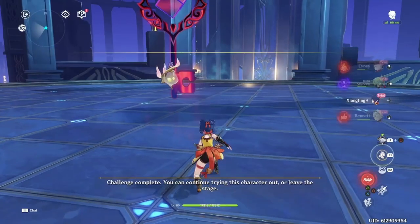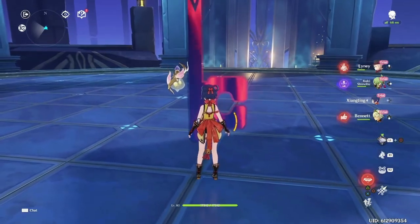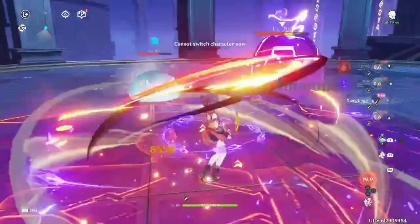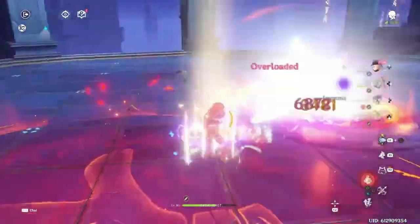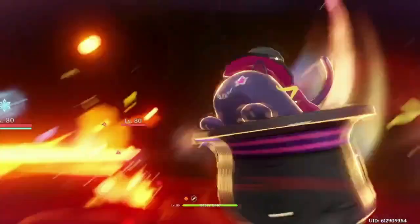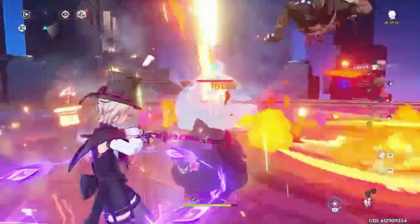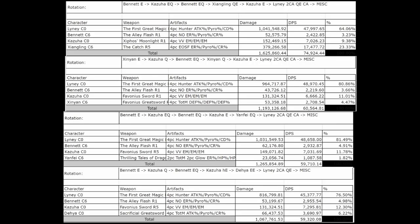For reference, the numbers I will be showing use a C0 R1 Lyney, all 4-stars at C6 on 4-star weapons, other 5-star units at C0 on a 4-star weapon, and all units are triple crowned. First, we have the numbers for how all the Pyro units compare to each other with Kazuha as the Anemo unit.